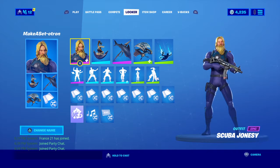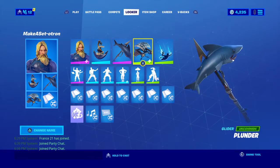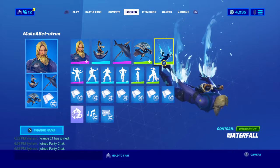Alright, this is going to be the item shop for today, but first let's set up. We got Scuba Jonesy, anchor, Chomp Jr, plunder, and waterfall.